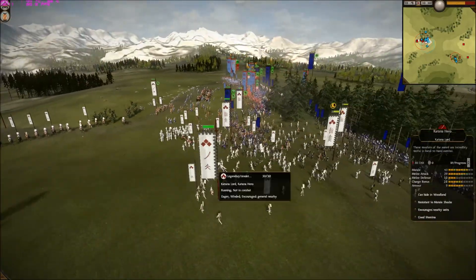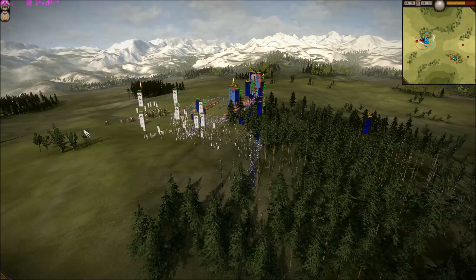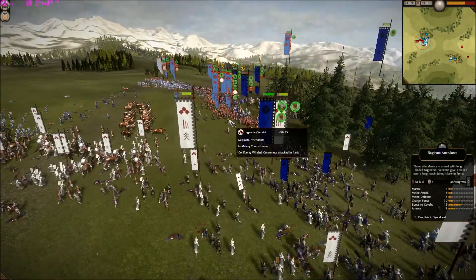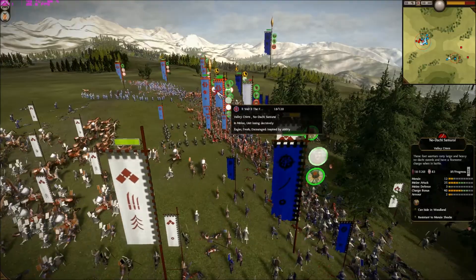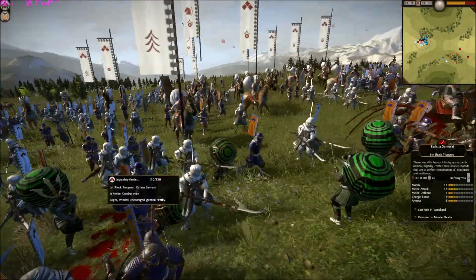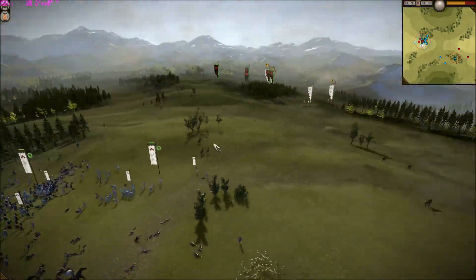This is the point where I assess the situation and address units where they need to be. I've literally just come around the side and flanked him. Now he's concerned — being attacked from the flank is going to have a negative impact. I just go straight for his general and try to take his general out as quick as possible. Then the rest of his army will break because once the leadership general breaks, you've pretty much lost.